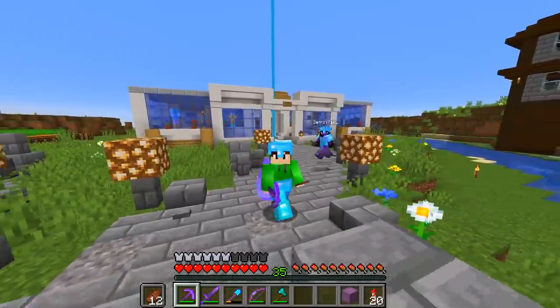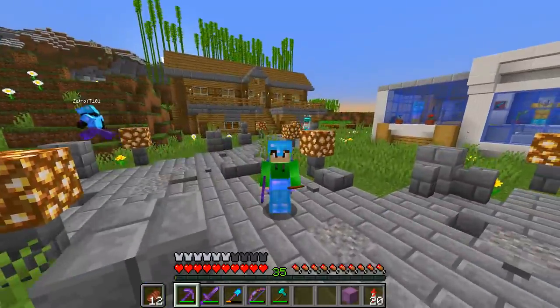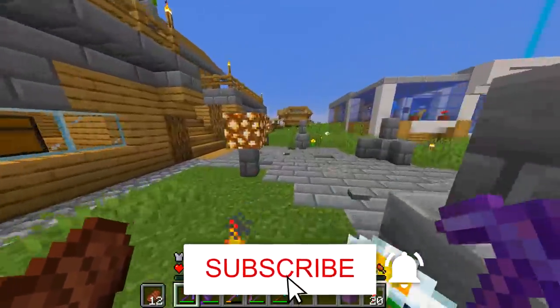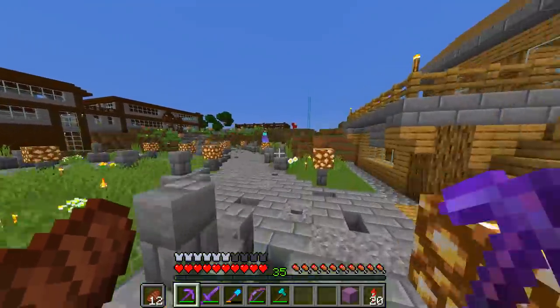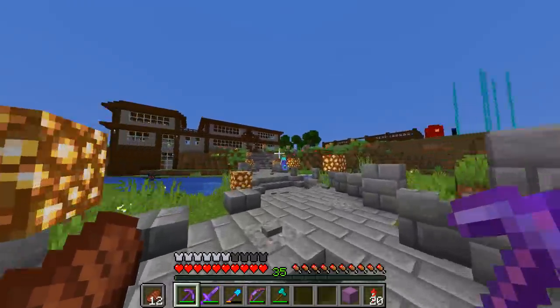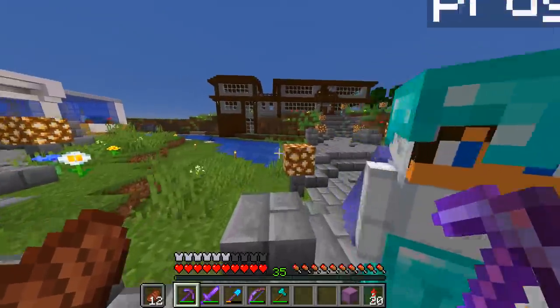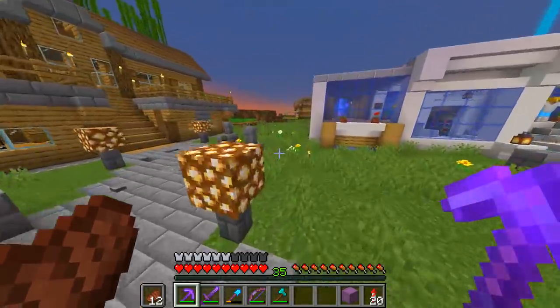So to start this video off today, what we're gonna be doing is we are gonna be heading over to the nether with a bunch of TNT. Basically what we're gonna do is we're gonna head over to Prod's creeper farm, get a bunch of gunpowder and sand, make so much TNT, and go on a little bit of a hunt to get some netherite. Prod is still using some diamond stuff, and even I'm still using diamond gear apart from my chestplate. So to start today's episode, I think it'd be a good idea for us all to go to the nether and get a bunch of netherite. Are you guys ready?